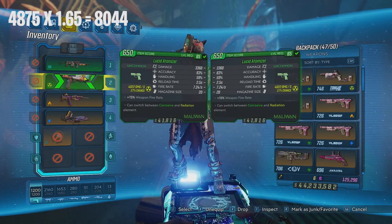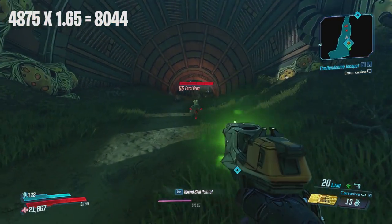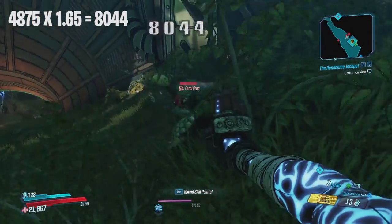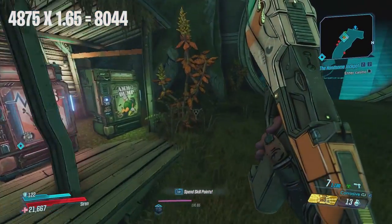We're going to use this low level pistol to get some status effects going and apply a status effect on this enemy, and our damage is now 8044. As you can see, that is a 65% increase.